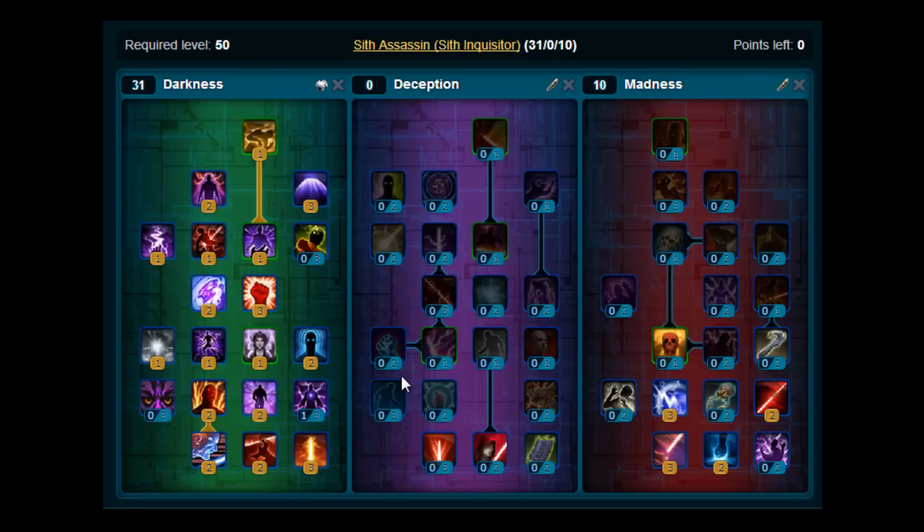For a rotation you can use when you get to level 10 until level 19, your basic rotation will be Discharge, Shock, Thrash, then Sabre Strike. You can also use Sabre Strike if you fall below 20 force.